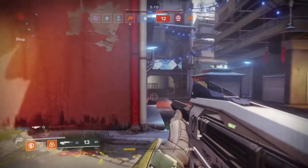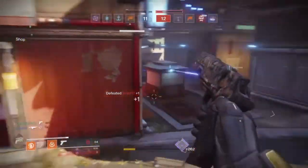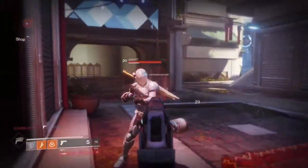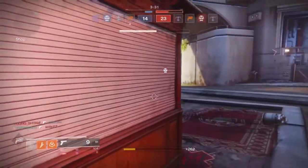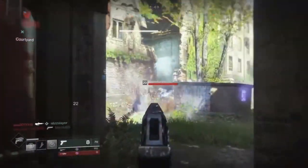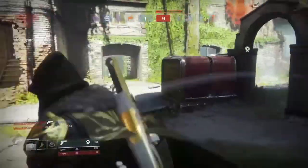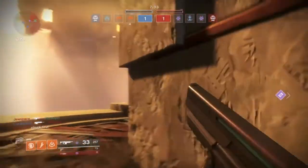So the biggest downfall of the Traveler's Chosen in PvP, in my opinion, is the small magazine size. Now it says it has 9 rounds — I think it has 10 — but if it had just 5 more rounds, I think it would be a very viable option for PvP. The way it is now, I was able to get kills; it does drop them pretty quickly. It shoots faster than other primary single-shot sidearms in the game, and I think 300 rounds per minute is a sweet spot for primary sidearms in Destiny 2.